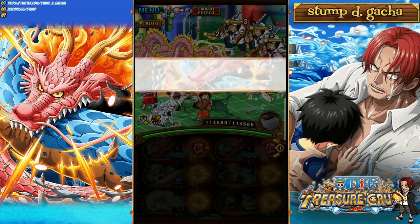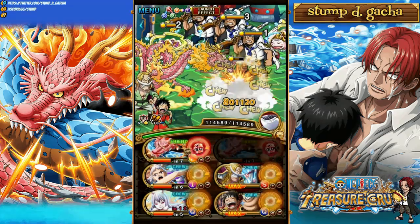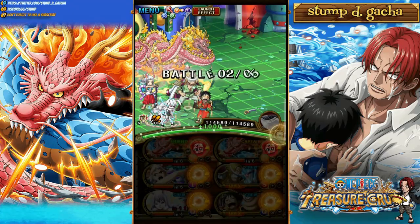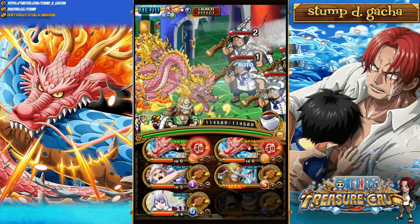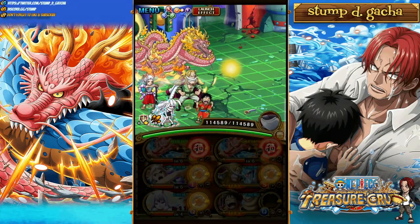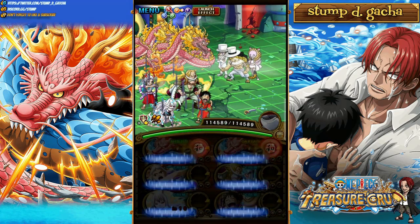As for replacements for these particular units, they are quite hard to replace — especially Whitebeard. So if you guys don't have a Stun Remover or Barrier Remover that isn't Whitebeard, you guys might struggle here, and rightfully so, because it's a very annoying stage. But as for Luffy, he's easily replaced with any unit that can remove a Special Bind for the final stage. As you can see, you can just single-tap your way to Stage 3.